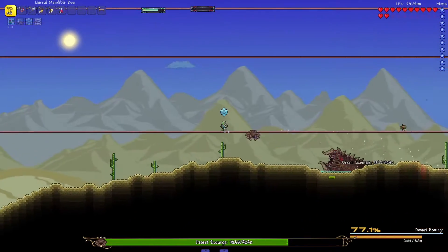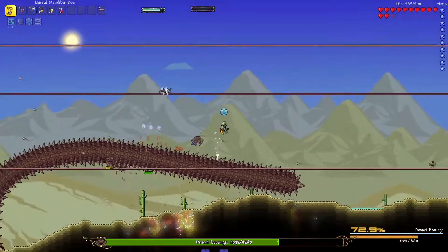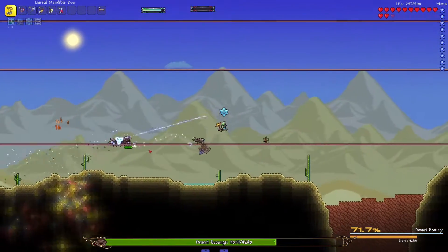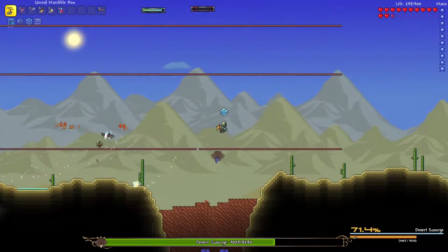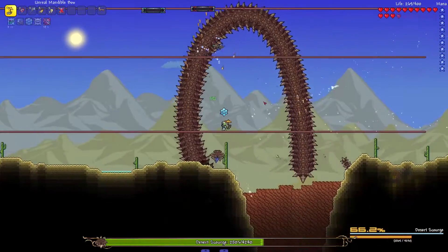If you know you are going to take a hit by the boss's contact damage, aim to get hit by a body segment rather than his head segment, as the head does much more damage than his body. Overall you want to keep as much distance as you can between you and the boss at all times, and make sure to be moving for most of the fight.